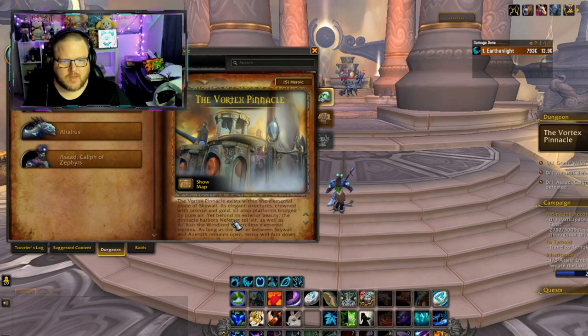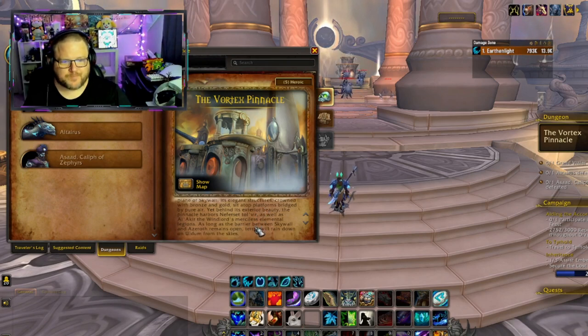The Vortex Pinnacle exists within the elemental plane of Skywall. Its elegant structures, crowned with bronze and gold, sit atop platforms bridged by pure air. Yet behind its exterior beauty, the Pinnacle harbors Neferset Tol'vir, as well as Al'Akir the Windlord's merciless elemental legions. As long as the barrier between Skywall and Azeroth remains open, terror will rain down on Uldum from the skies.